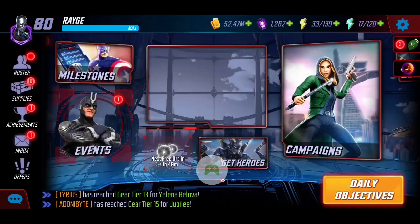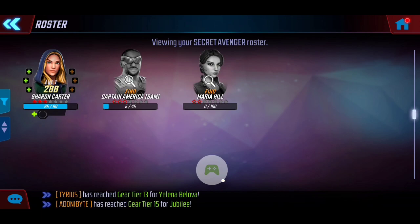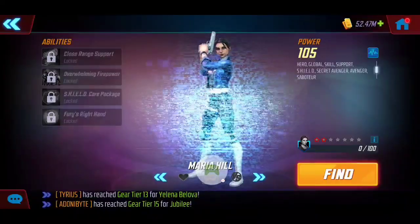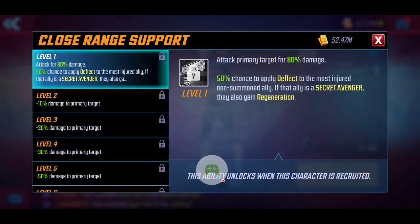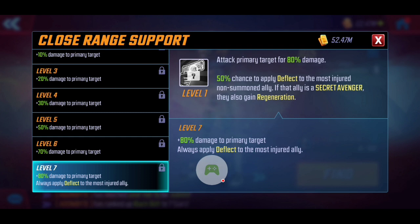I'm likely going to try a few more throughout the week to spread out my luck, but it doesn't look like this is going to be the big draw I wanted. At least we've got the two red as a minimum. Now let's dive into the review and take a closer look at her character kit, as well as T4 recommendations. Starting off, her basic attack 'Close Range Support' attacks the primary target for 80 damage and has a 50% chance to apply Deflect to the most injured non-summoned ally.